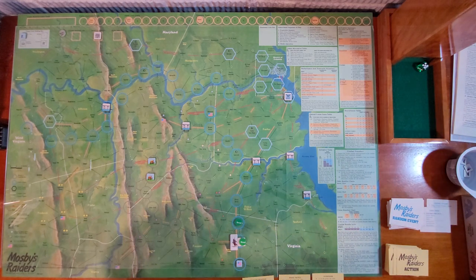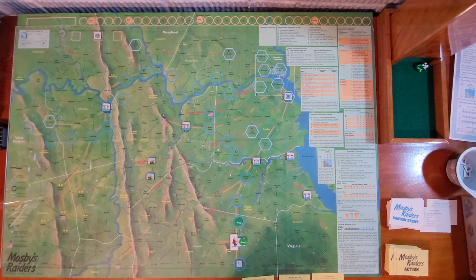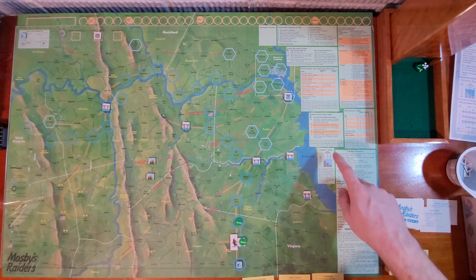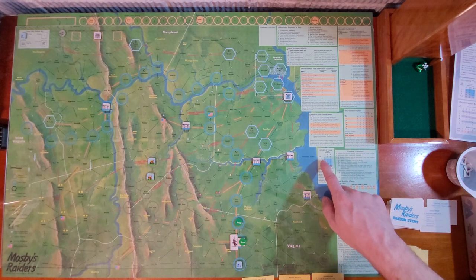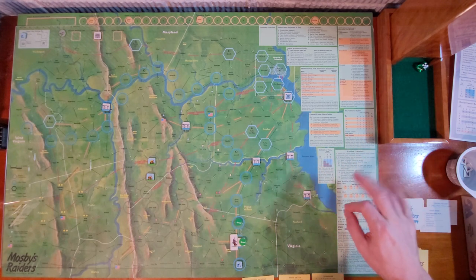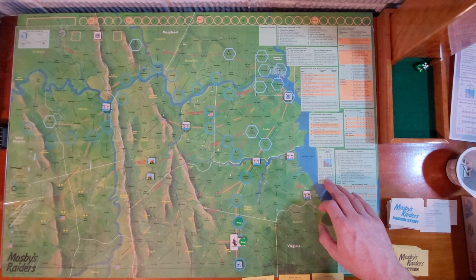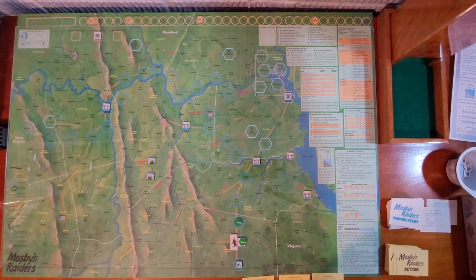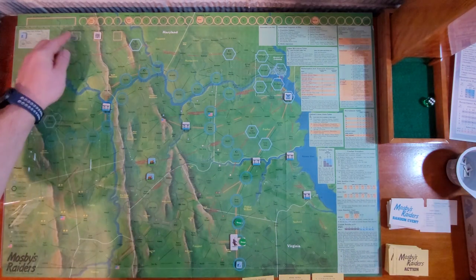This one activates — it's a three. This comes into the second part of the game, the round sequence. We need to determine initiative by rolling on the initiative table. Union Awareness is at two, so on a one or two the Union has initiative. If not, Mosby has it. I have the initiative marker right here. I get a six — I get initiative.